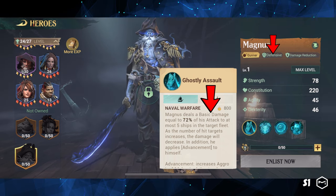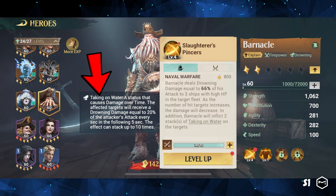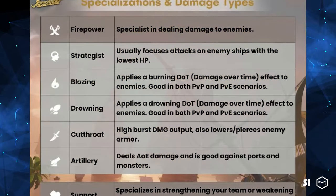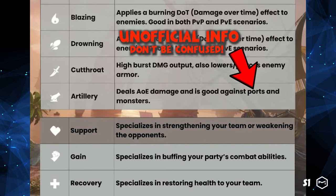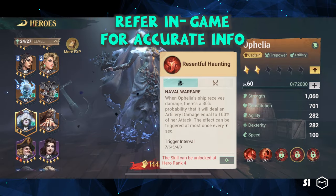Don't be confused by the damage type because they work the same. If special effects come with a skill — such as burning from Blazing, taking on water from Drowning, and the number of targets — the description will always state them clearly. While some players believe that artillery damage deals bonus damage against ports, sentries, and sea monsters, no in-game description supports this claim. Therefore, we'll only explain what we see in the game as a reference.